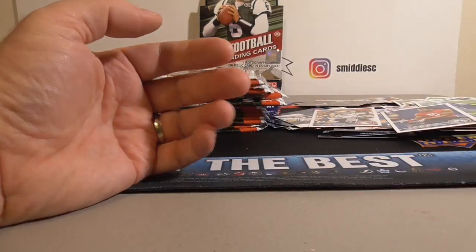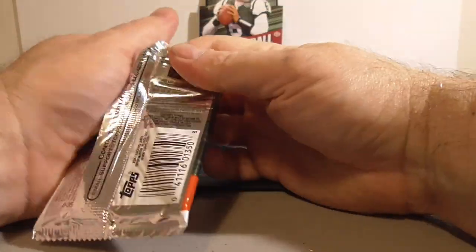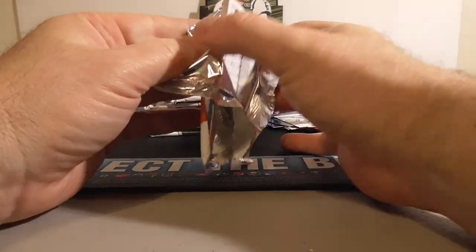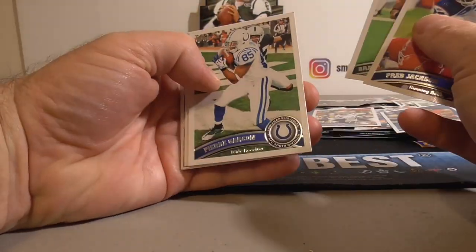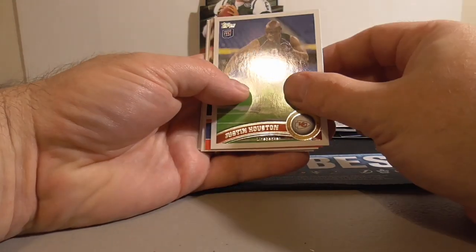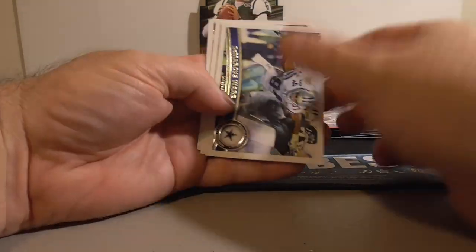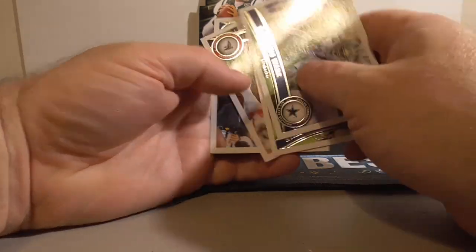AJ Green pack right here — let's see if I can call it. Fred Jackson, Jackson Garcon, Ryan Williams Rookie, Houston Rookie. Super Bowl Legends — Stalbeck, Ware, Matthews. Did not call it — AJ Green did not come out of that pack.